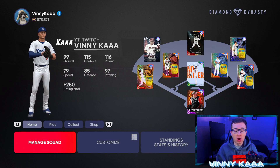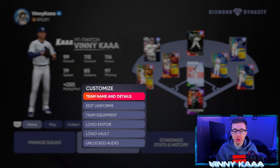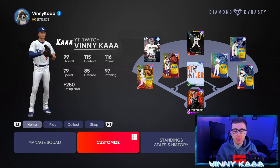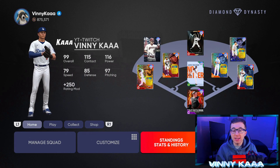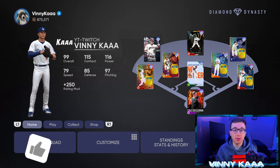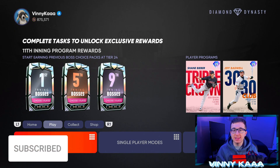In the home tab you're going to manage your squad — put your full team together, your hitters, pitchers, and bullpen. You also have customization for jerseys and equipment, standings and stats for ranked seasons and battle royale. The inside edge and roster update aren't really going to come into play day one — those matter when the MLB season is going on for live series cards, for updates where cards go up or down in overall and price.